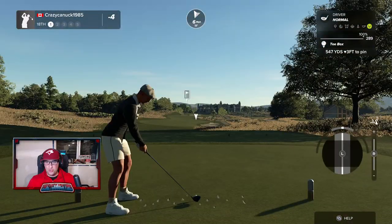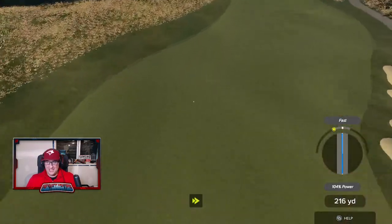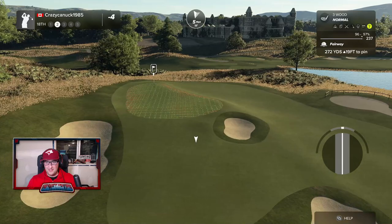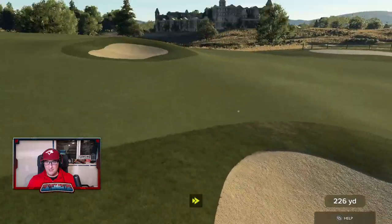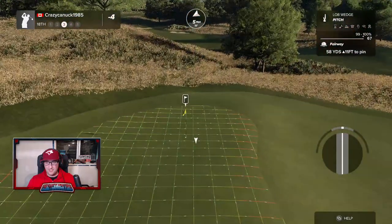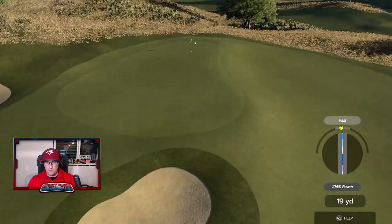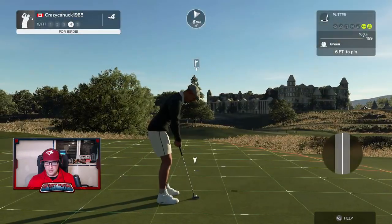Par five 18th — another short, scorable one here. We absolutely just shank it off the fairway. The swing just melts away, I find, late in the round. We're going to hit the three wood. That's not really the line I wanted, but we get away with it. That majestic castle in the back — really nice attention to detail both on and off this course. Makes it a full experience to play.